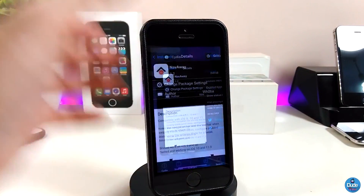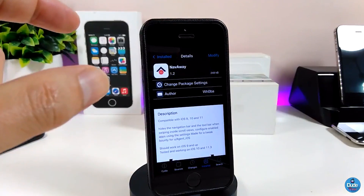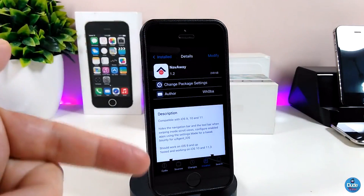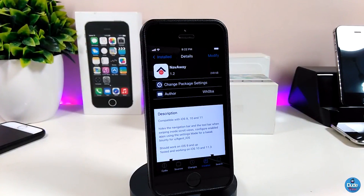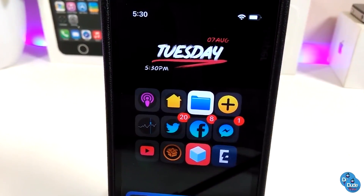As I showed you, it's really beautiful to have the full screen on your device. It's better than always having the status bar showing. With this tweak, it makes everything go edge to edge. Go ahead and download NavAway.